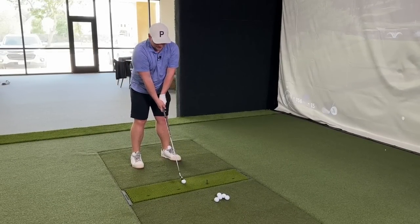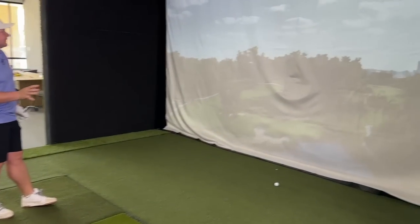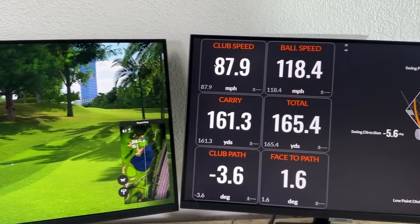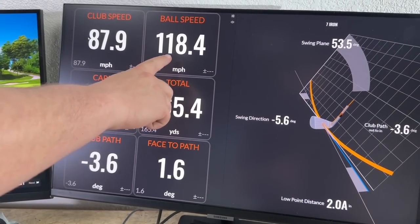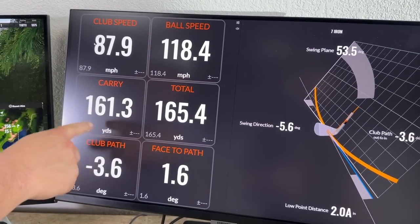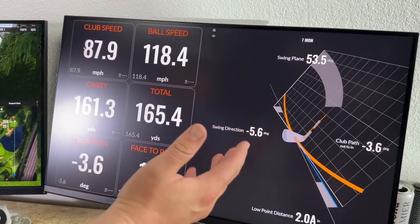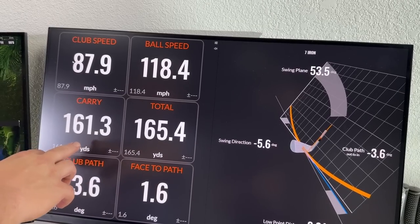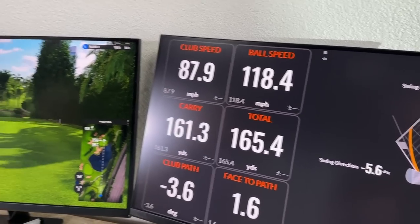My normal shot would be a tiny bit of a fade. That's a nice golf swing for me — it started left, it's fading back. Should finish quite close. It's just going to turn a bit long. But if we look at the numbers: club path 3.6 degrees to the left, so I'm coming across it ever so slightly which is normal with an iron. You do want to hit down on it, you do want to get that control element. Club speed 87.9, ball speed 118, carry 161 which is what I like, 165 total. Face to path 1.6. All those numbers are very nice — that is what I'd like to hit: nice straight shots with a little bit of fade.